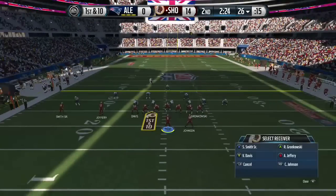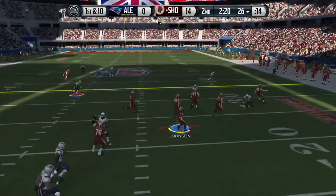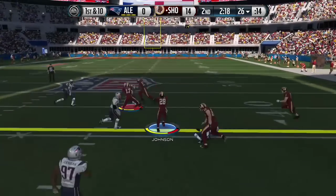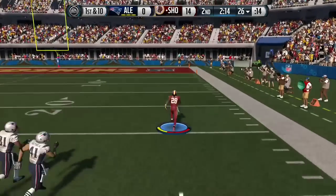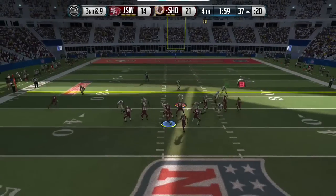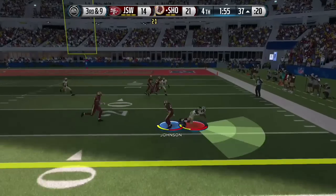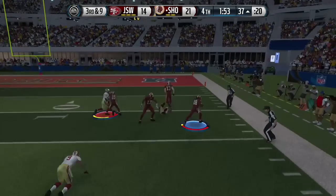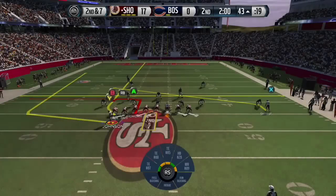I like to use him as a receiving threat. Right here we're gonna show you a little screen, and you can see he makes people miss — you can utilize that double move. Get him in the open field and chances are he's not gonna get caught. Here's a quick dump-off pass: he makes the first guy miss, makes the second guy miss, and then breaks the third tackle for a big touchdown.